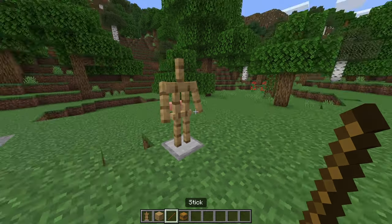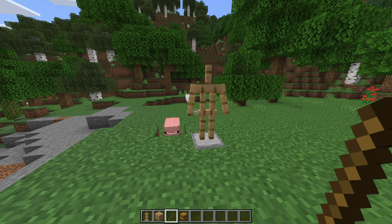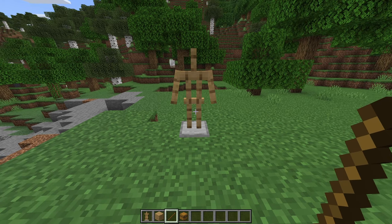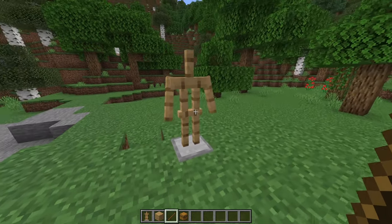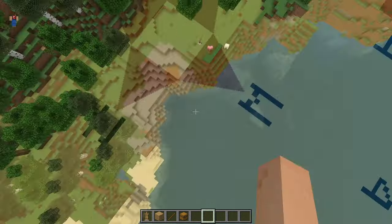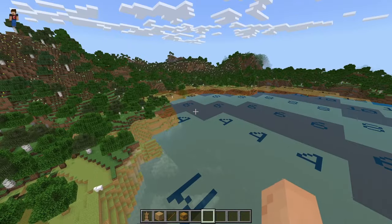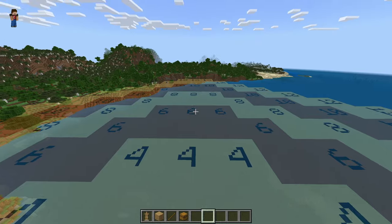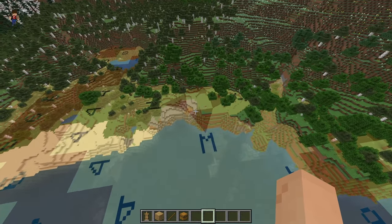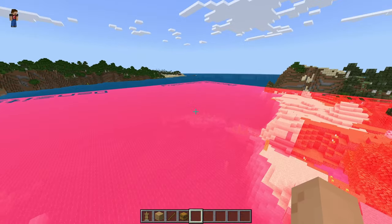The next thing we'll check out is the simulated chunks, or ticking distance. Mad Hatter noted that 'stick rhymes with tick,' which is a good memory reference. There will be a wiki link in the description below on his GitHub repository. When you place a stick in the armor stand, you can see the different types of simulated distances. We still have a compass which is useful. The four-chunk ticking distance is the default — everything in this area is loaded, anything outside is not. Four, six, eight, ten, and twelve are the options, with twelve being the maximum distance for simulated chunks.